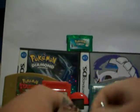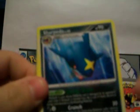Next up, Rising Rivals. Hoping for a Luxray GL Level X, an Infernape Level X, or a Flygon Level X. Cards pulled: Tropius, Scizor, Sharpedo, Sharpedo.